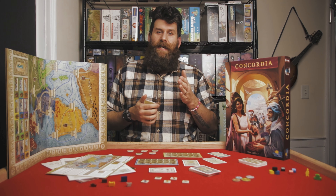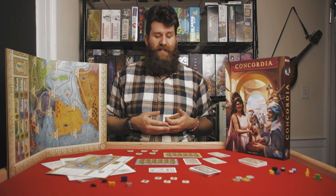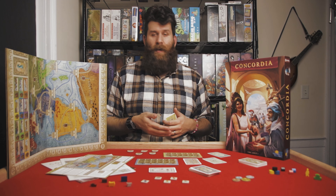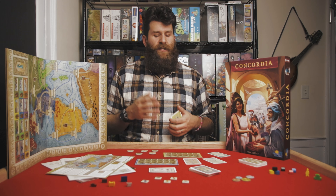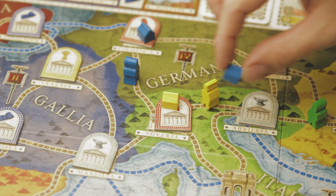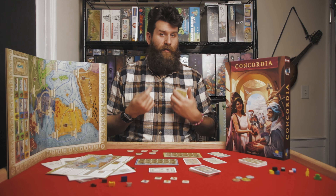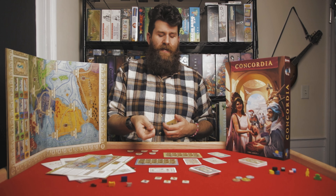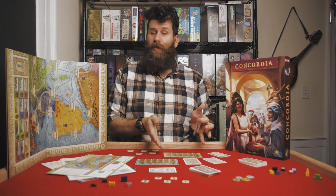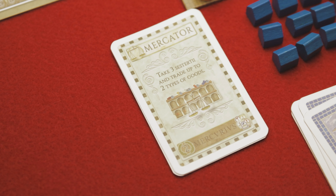After movement, you can build in any city that any of your colonists — whether or not you just moved them — is adjacent to. The cost of building is on your reference sheet. To build in a brick-producing city, it costs one food and one money. To build in a wine-producing city, it's one brick, one wine, and four money — so it varies based off the city you're building in. The only other thing that can impact this is if you're building in a city that already has another player's house. You have to multiply the amount of money — not the amount of goods, the goods never change — by the number of houses already there. So if you're adding the second house to a city, you multiply the money you pay by two; if you're adding a third, you triple it, and so on. That's architect — that's moving and building.